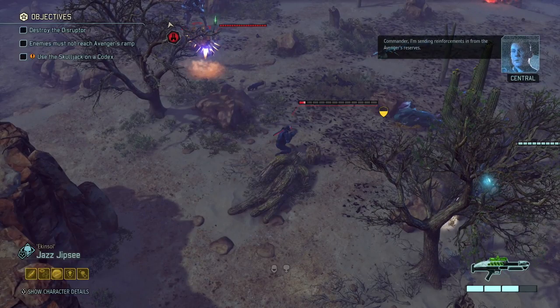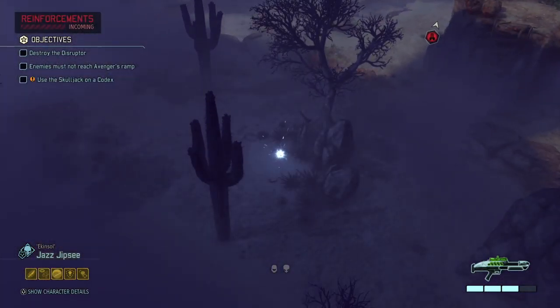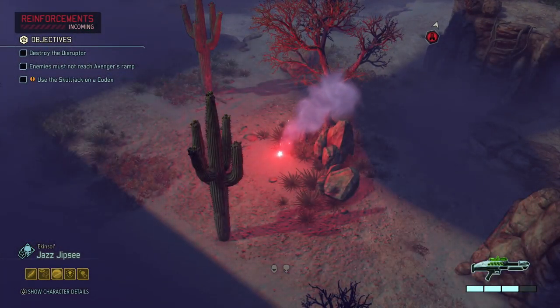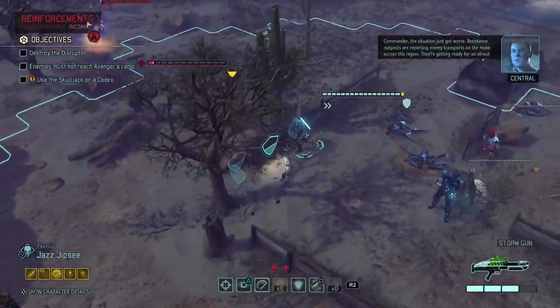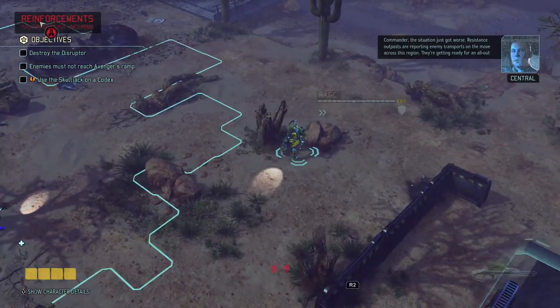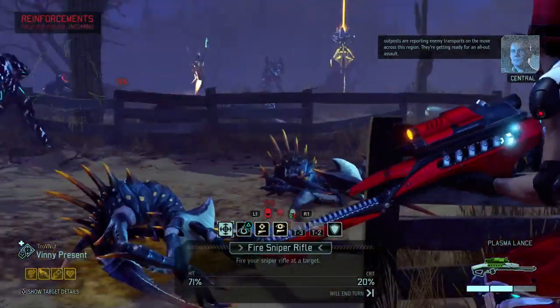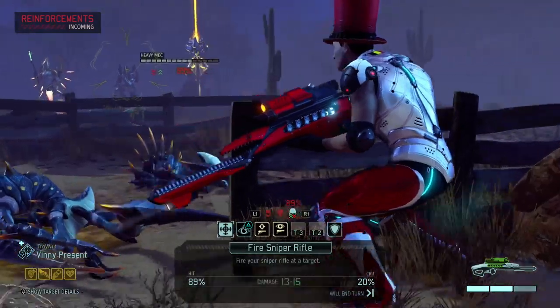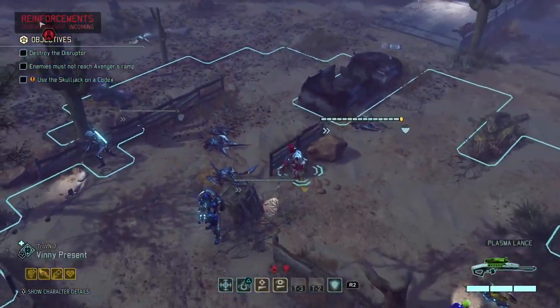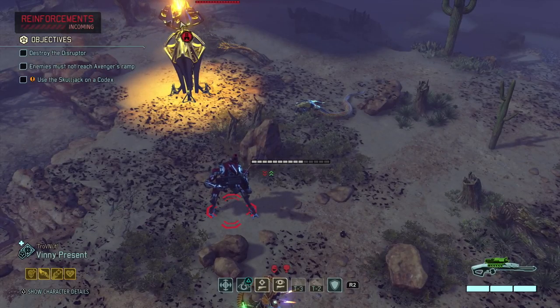Because if we can't reload... I'm sending reinforcements in from the Avenger's reserves. I'm wondering why you don't do that immediately. So there's gonna be a spawn on the left — the situation just got worse. Resistance outposts are reporting enemy transports on the move across this region — they're getting ready for an all-out assault.